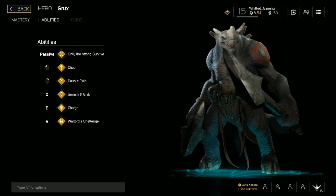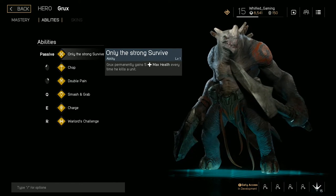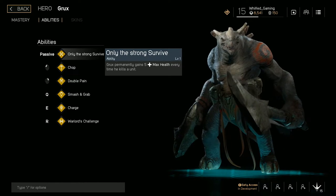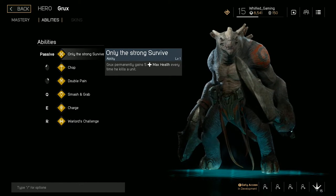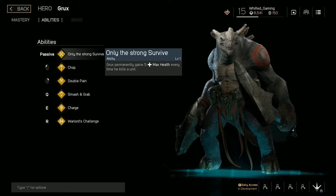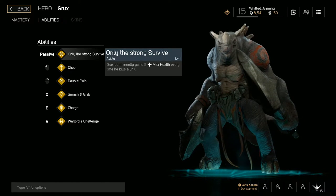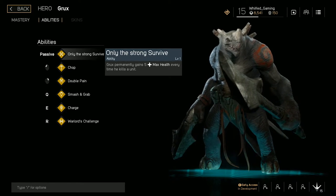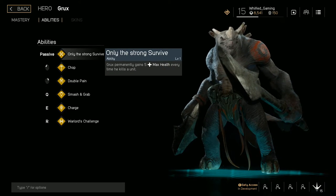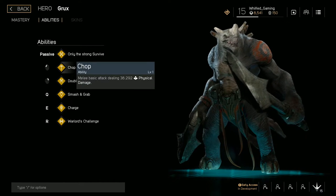His jungle build — that's all I play anyway. His passive is really good: 'Only the Strong Survive' — Grux permanently gains 5 max health every time he kills a unit. This is perfect for him because his lane clear around level 4 is pretty much a full wave clear if you have damage items, and even without them his lane clear is really fast.